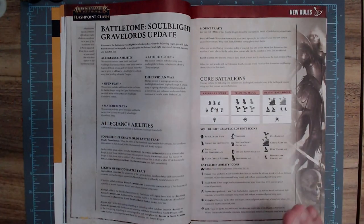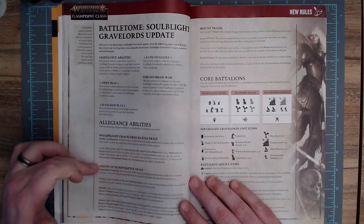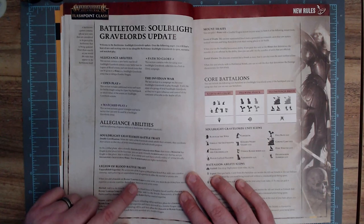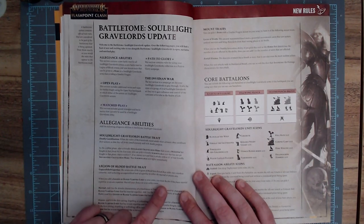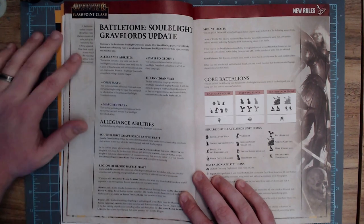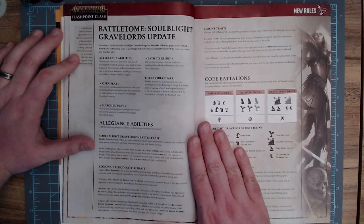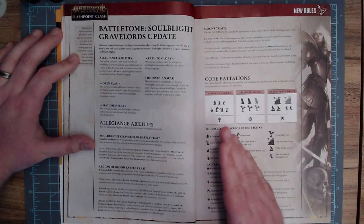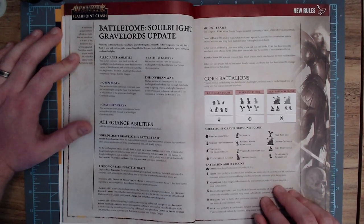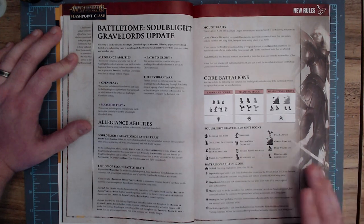Pretty useful ability — it certainly lets you get your punches in before your opponent can swing back. They also modify the Legion of Blood battle trait. When a Legion of Blood vampire lord is added to your army, you must decide if they have martial expertise or arcane expertise, and record your choice on your army roster. If they choose martial, add one to the attacks characteristic of a death lance or vampiric sword used by that vampire lord.